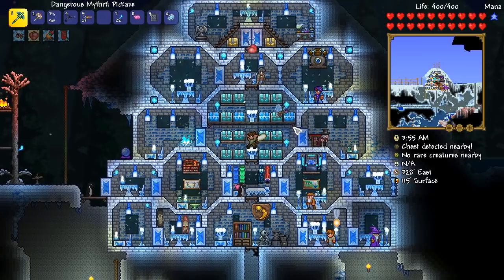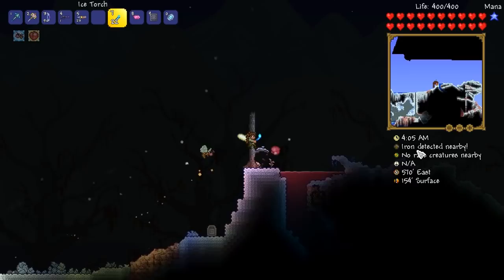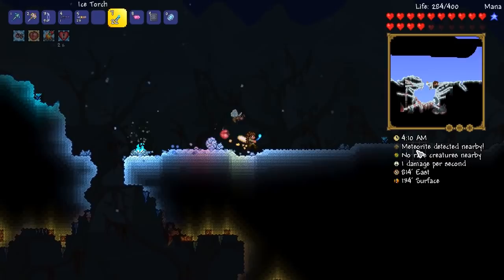We don't have any shark fins at all, because we haven't even found any ocean biomes yet. Our first goal for today's episode is to go ahead and get the mega shark. We are going to be making the mega shark — it is going to be awesome — and it's probably going to be the weapon that takes us through the majority of early hard mode.